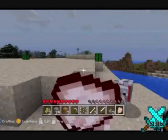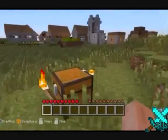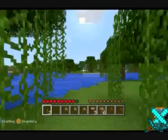It doesn't work with sugar cane or wheat. You can have the option for a super flat world and no griefing. Here is an NPC village that is abandoned, with torches on the chest.